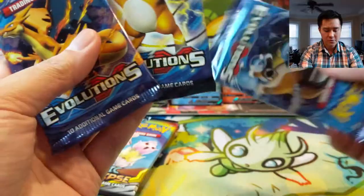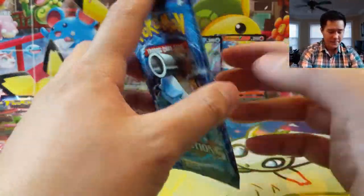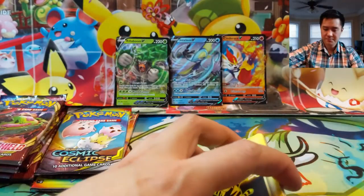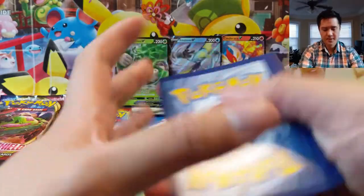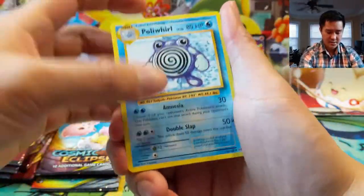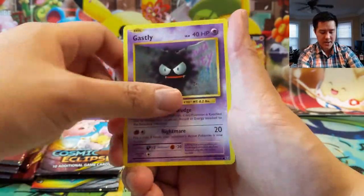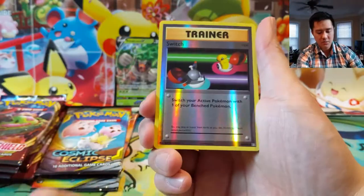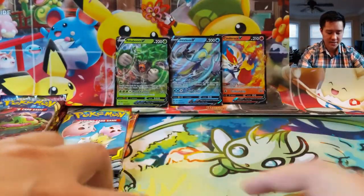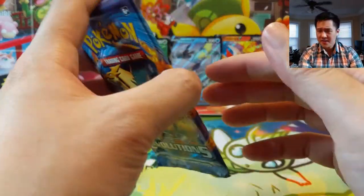Let's start with Evolutions — there's some cool stuff you can get in these packs; some of those full-art Megas would be nice. Let's see what we get: Polyworld, Pokédex, Potion, Electabuzz, Magikarp, Gastly, Sandshrew, Weedle, a Trainer reverse, and Electrode. Just looking at the contents...